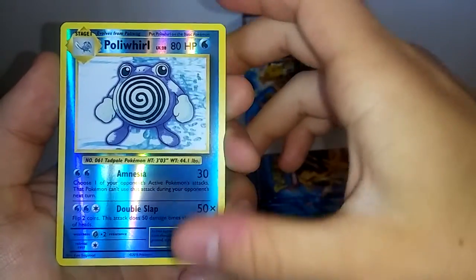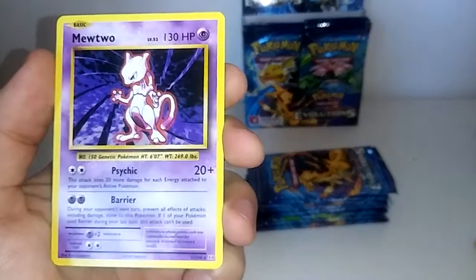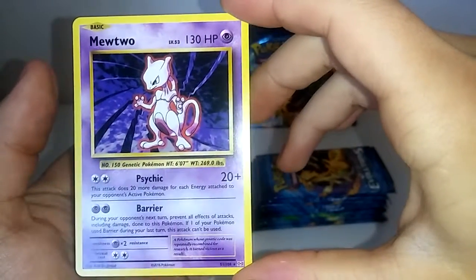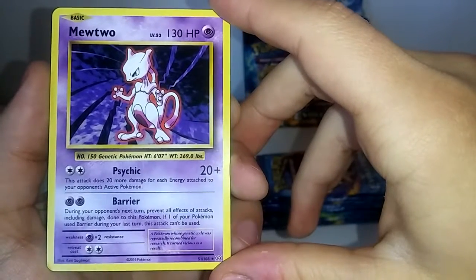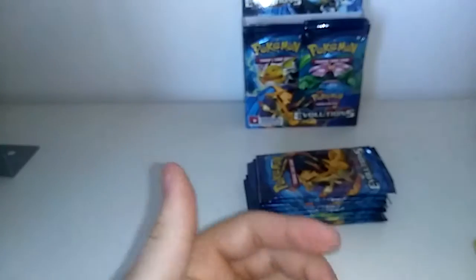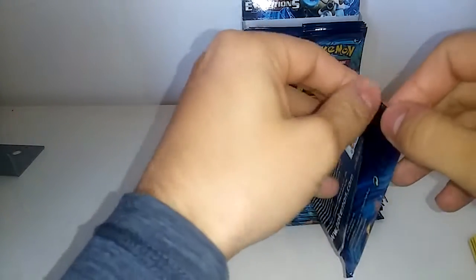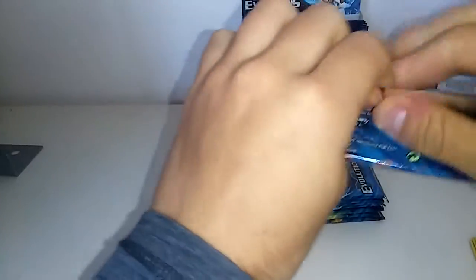The last card in this pack — it's not a holo, but it's a Mewtwo! I haven't pulled this yet so I'm happy with that. In the base set, the old cards, the Mewtwo were actually non-holo, but now it's just a non-holo rare. The next pack is the Mega Charizard art.